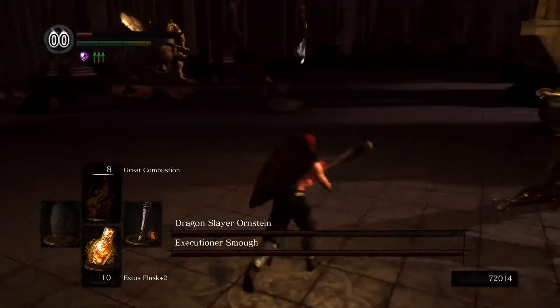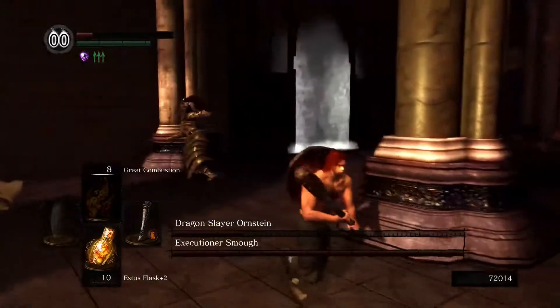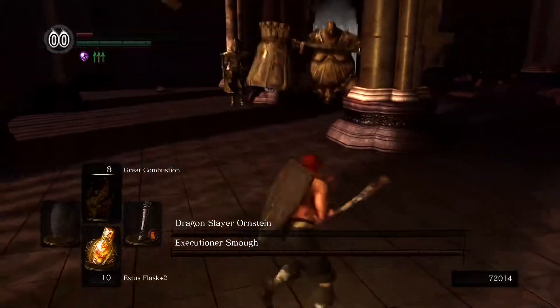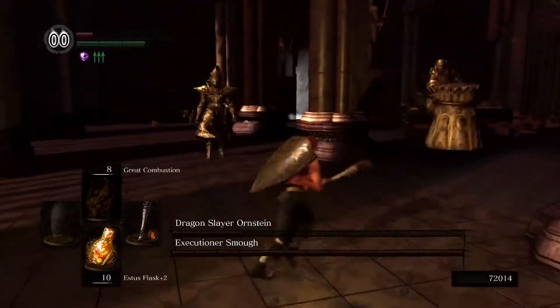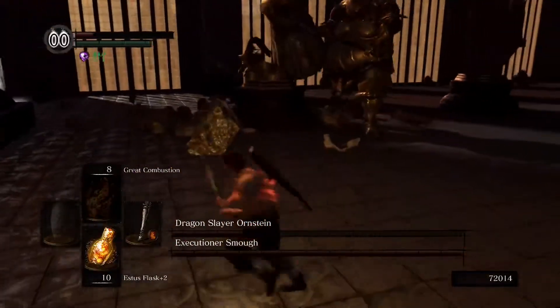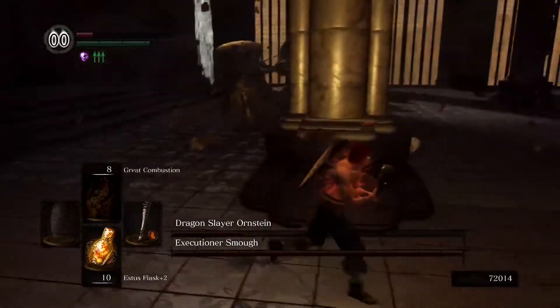Dashing again and hit. Now I need to look at Ornstein — what is he doing? So Ornstein is actually one hit away from death. That's good. But I need to see them both and also keep them separated. That was a charge attack from Smough, and he's doing another one — that's not good. And lightning from Ornstein.